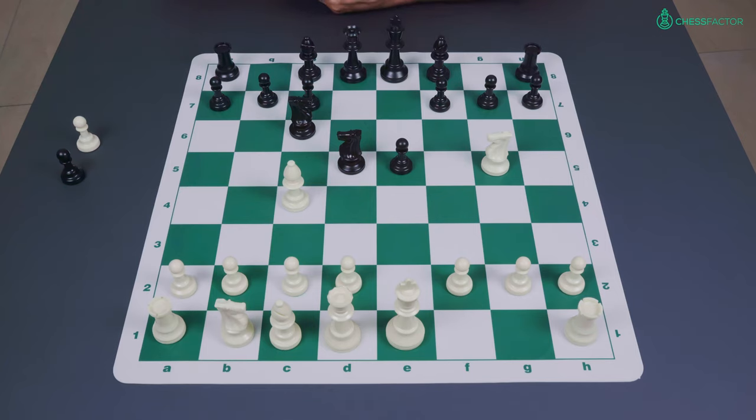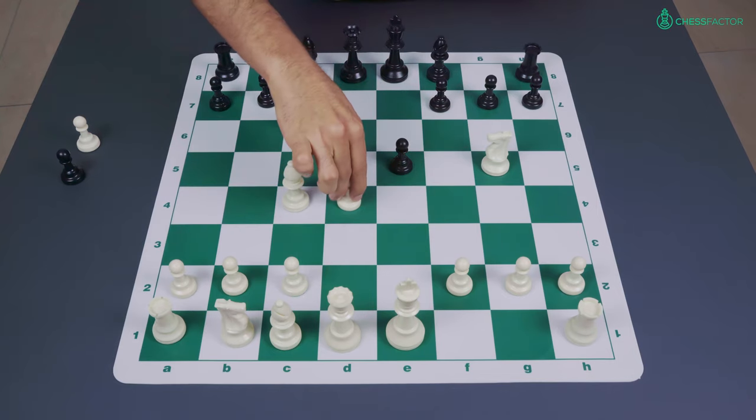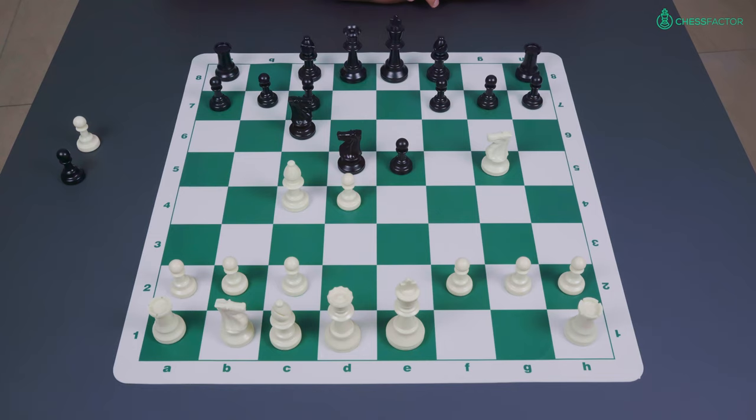So what I've decided to do, to give you a feel for both the Lolly Attack and the Fried Liver Attack, is to show you a game in both variations. The first game I wanted to show you is a game played by Bobby Fischer with the move d4, the Lolly Attack, in a simultaneous game. I was able to find two games, so at least twice Bobby Fischer chose this move in this position.